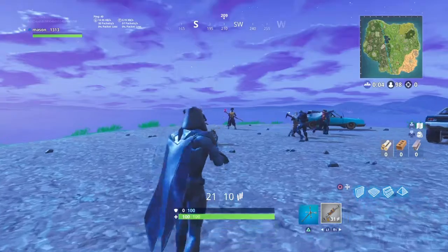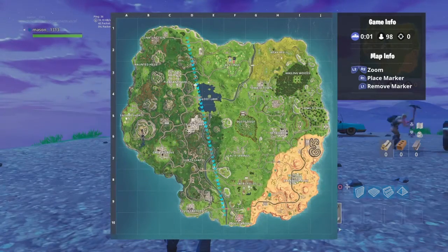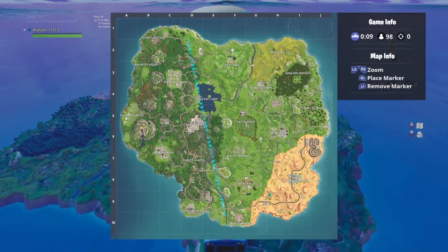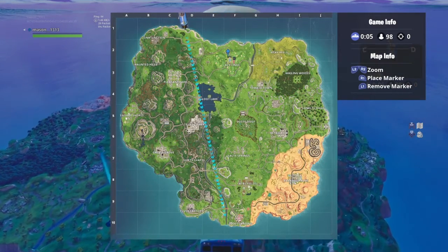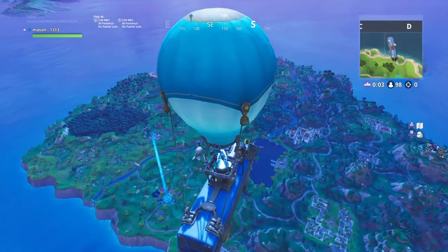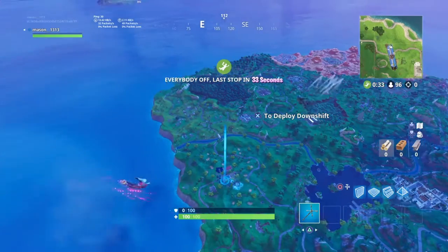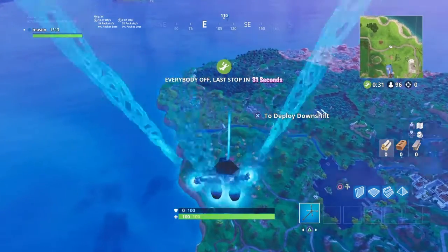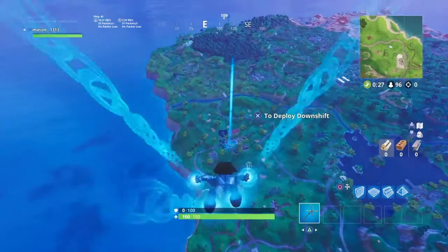I'm gonna be posting this video to show y'all where it is. If y'all have no idea where Lazy Links is, it's at the top of the map right here. So basically what you want to do is jump out and go to the top of the building.